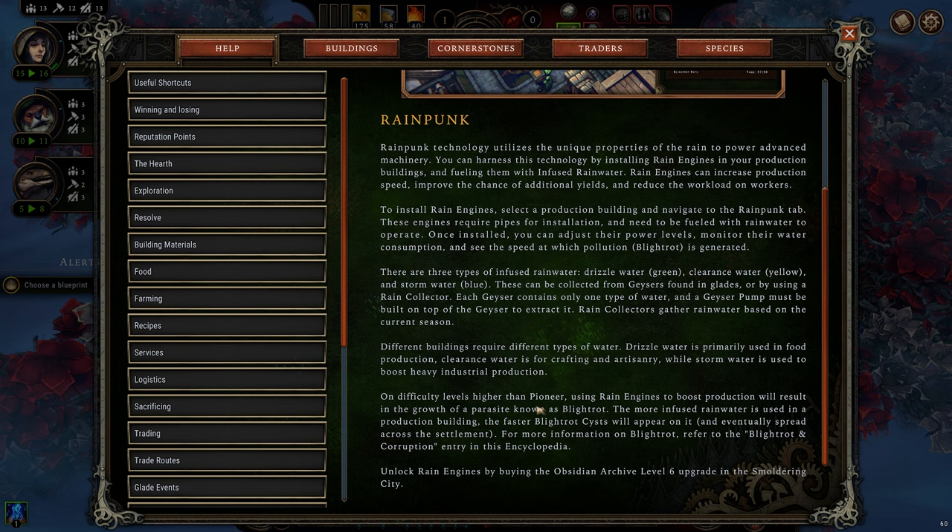On difficulty levels higher than Pioneer, using rain engines will result in the growth of a parasite known as Blightrot. The more infused rainwater used in a production building, the faster the Blightrot cysts will appear and eventually spread across the settlement. For more information...